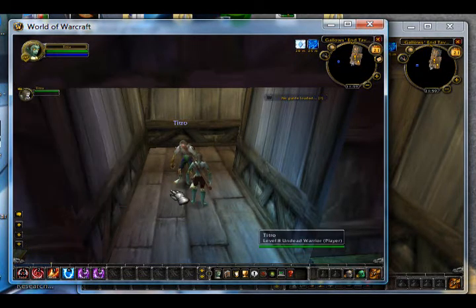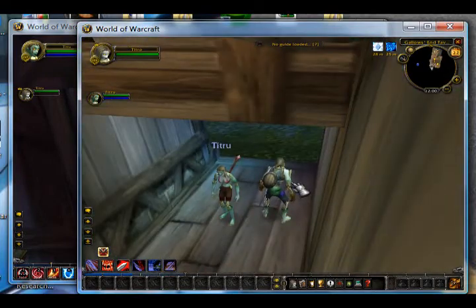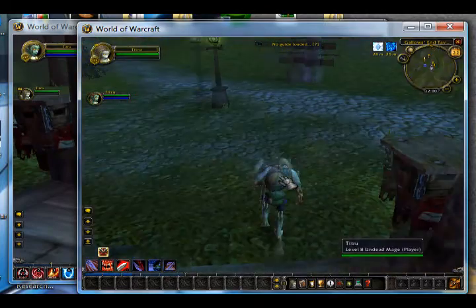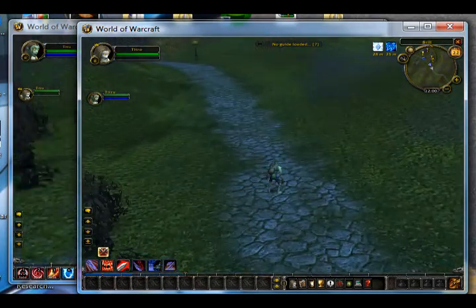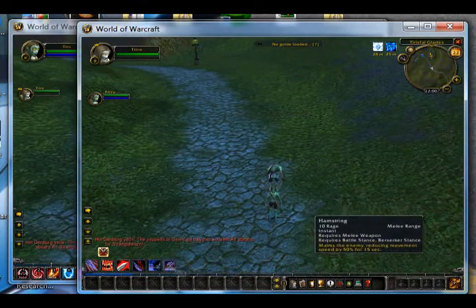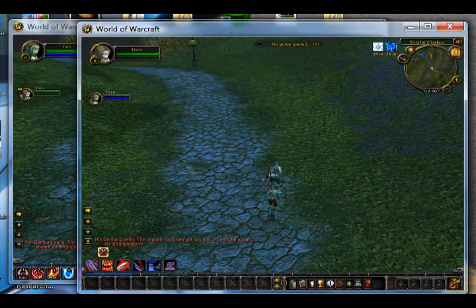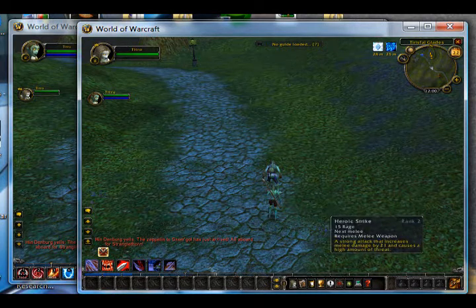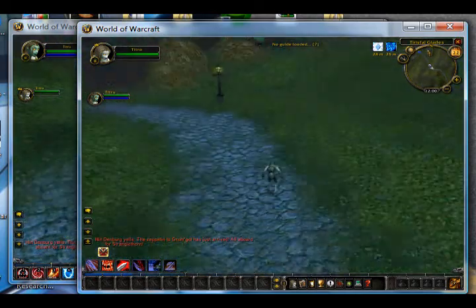That's about all for macros. Now I'm going to show you what I just explained in real circumstances. I have all my spells up at the top of the screen because your main character can't use them — because of the dual box software, those keystrokes only go to the background window. I keep them up there so I remember to click them. Now let's go find something to kill.